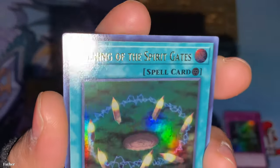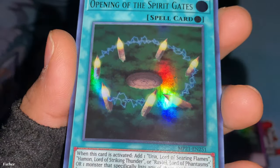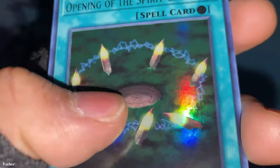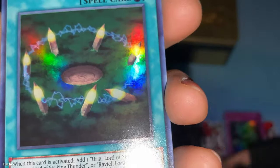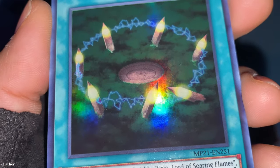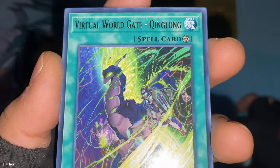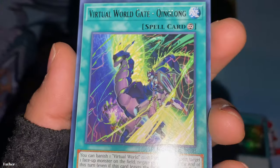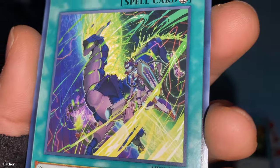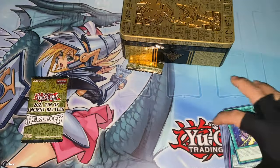Then another ultra rare — Opening of the Spirit Gates, a continuous spell. I'm not sure what that is — some pencils floating maybe? It also reminds me of a sewer manhole cover. Anyway, that's the effect. The last card in this pack is Virtual World Gate Queen Long — it's a continuous spell card. Nice artwork — kind of looks like a cat robot and then there's a dragon. These are all virtual world monsters. That's the last pack.